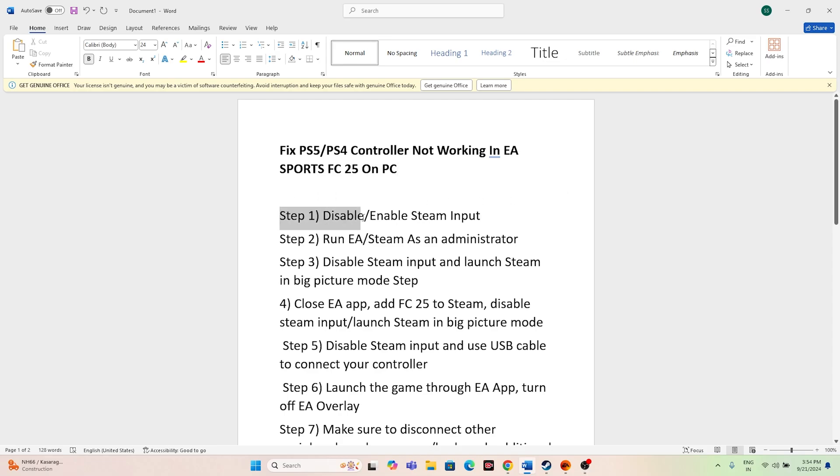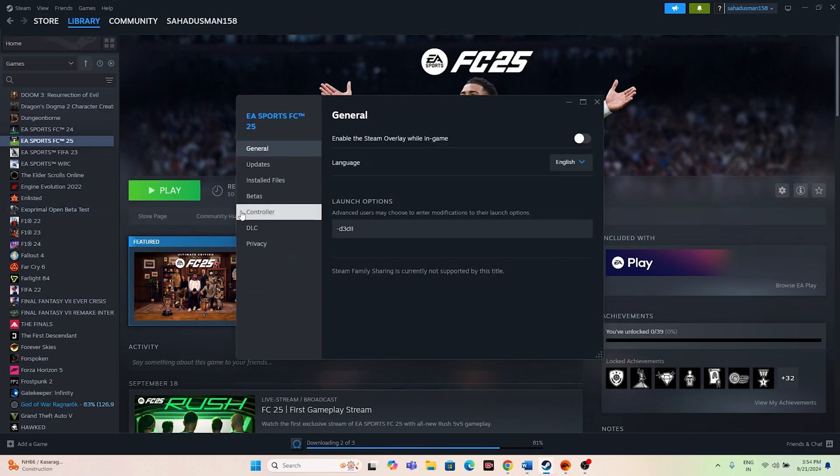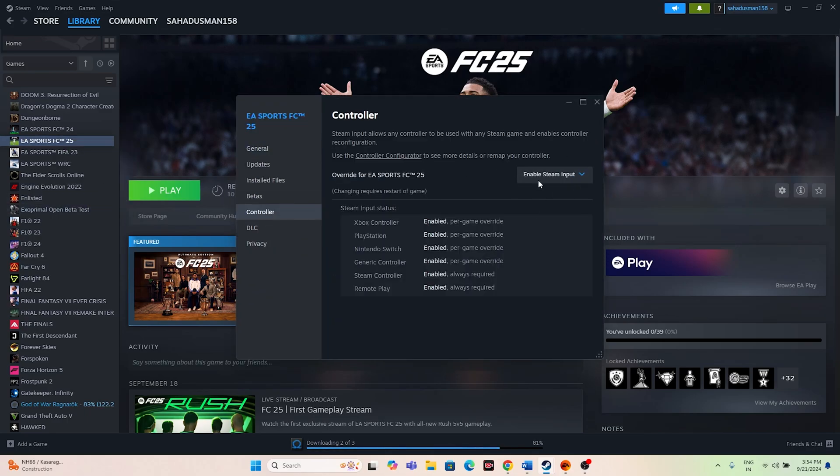The first step is all about disabling or enabling the Steam input. To do this, go to the game, right-click, and go to Properties. Navigate to the Controller section. As you can see, if Steam input is enabled, we can first try to disable it and try launching the game. If that doesn't work, you can try enabling Steam input and launch the game again. Either disabling or enabling Steam input can work.